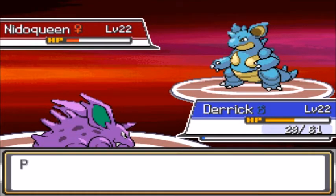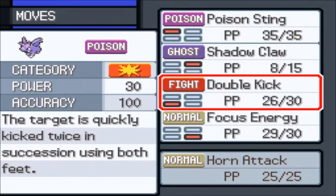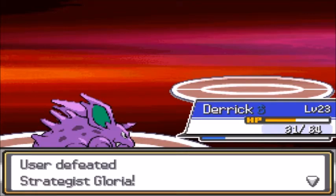Come on, Derek. You got this. This is your moment. Good fucking job. Horn attack — 65 base power. I like that, but what do I get rid of for it? I don't really think we need Poison Sting. I'll wait for a better poison attack.